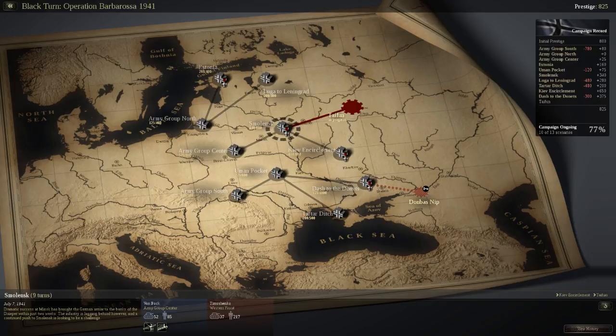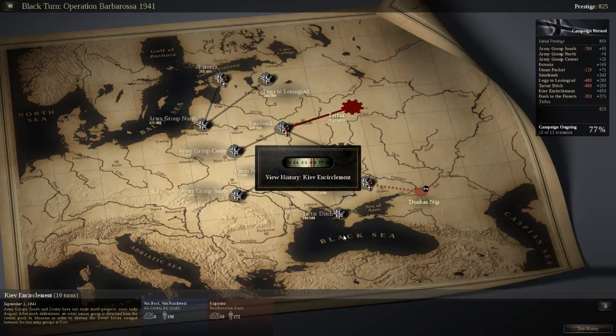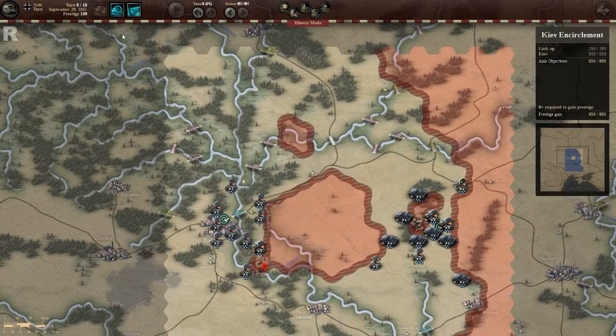So now let's have a look at the GIV encirclement. The GIV encirclement might be a big game-changer. We have four scenarios — the Blacktern, which is the German side, the Red Army which is the Soviet Union, and a few others. Let's start from the beginning.